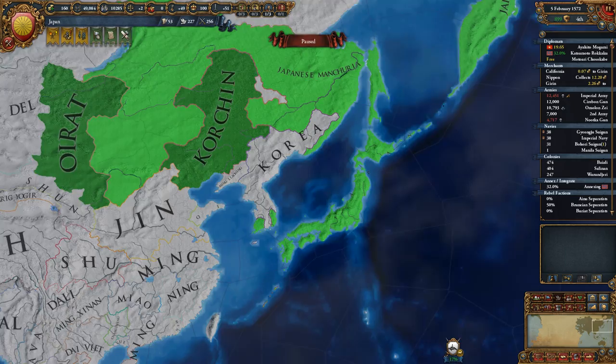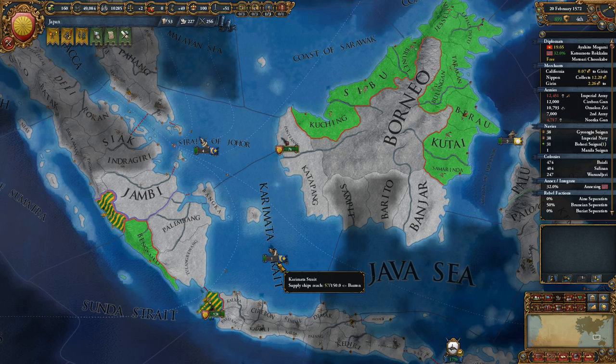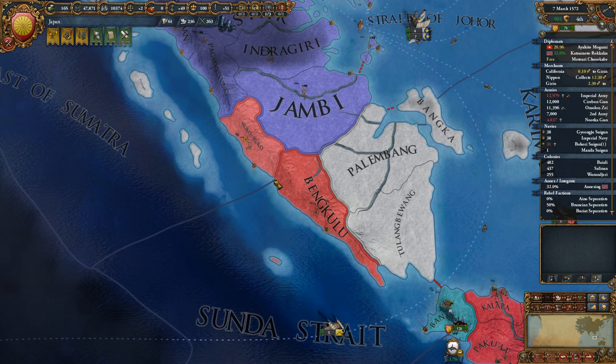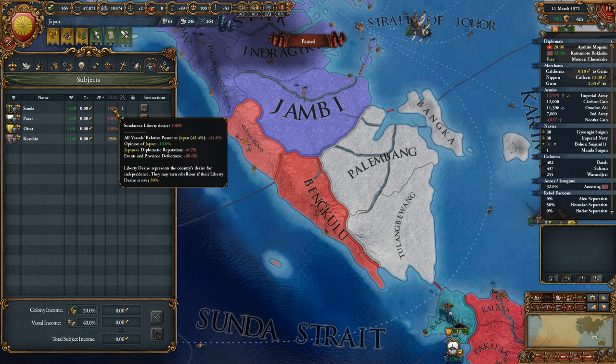It's weird that it's not allowing me to use the navy for autonomous fleet transportation — I guess because it was locked between two provinces. Anyway, combine the two armies together and pull them off. Shinto and Shinto have both converted. They both probably still hate our guts — all four of our vassals absolutely hate us. Don't really care.